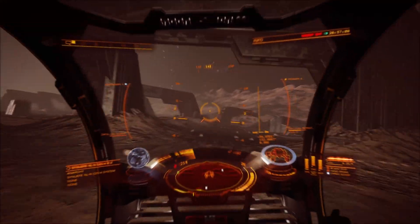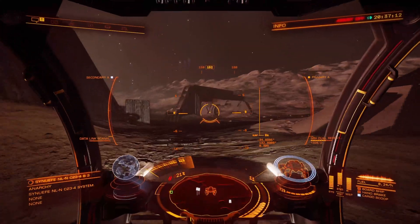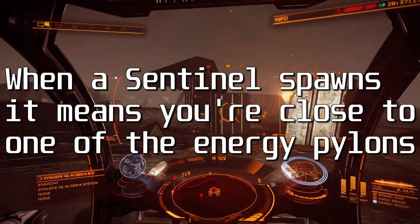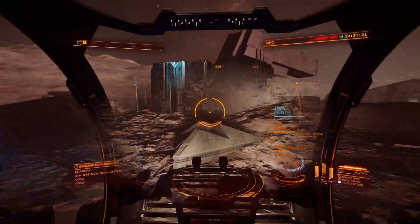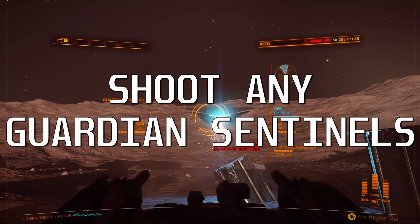You also need at least one Guardian Technology Blueprint Fragment. That involves activating six energy pylons. Finding them is the hard part. When a Sentinel spawns, it means you're close to one of the energy pylons. There's one right there — it took me ages to find them first time. They're really hard to see unless they're activated.